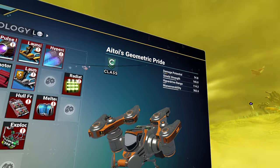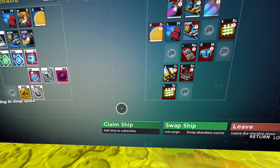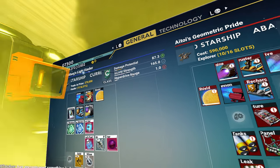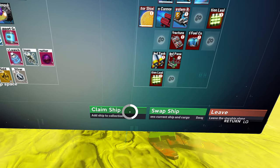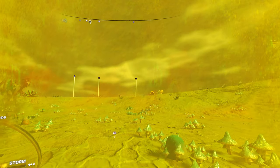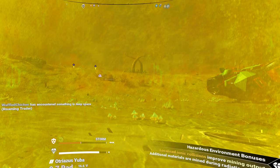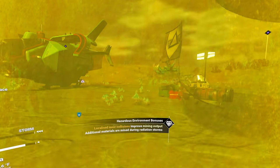It does not have many slots, does it? And it's only a C-class. If I claim it, I should be able to sell it. I think I can do that in the space station. Ancient ruin - well, I don't really have time for that. Let's get back on board our ship where we can actually see.